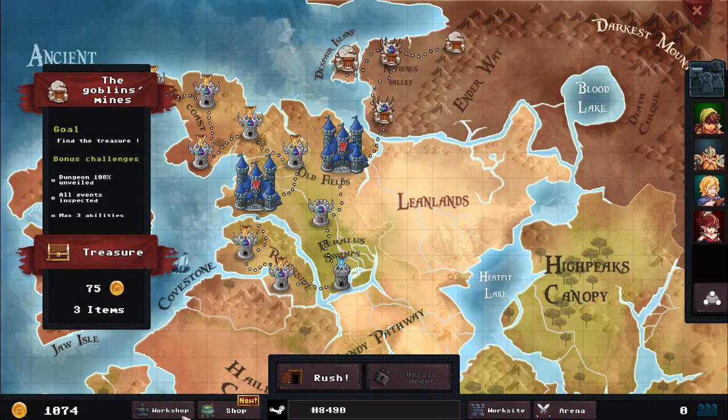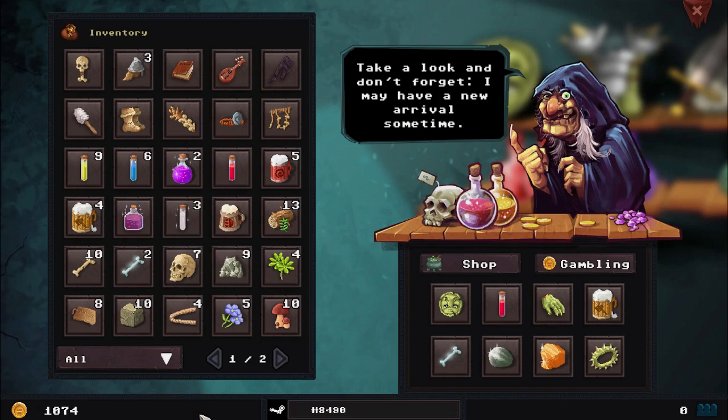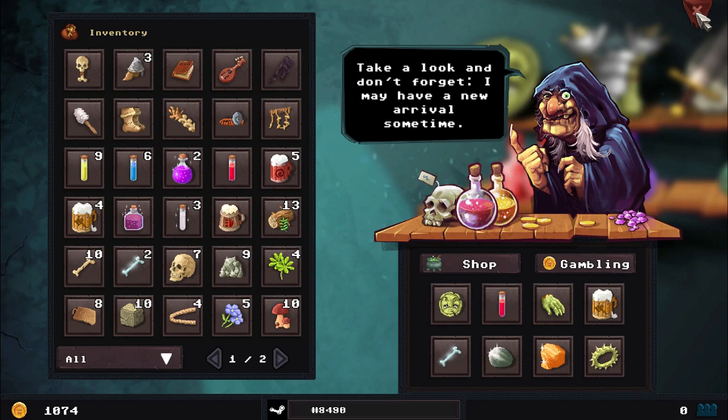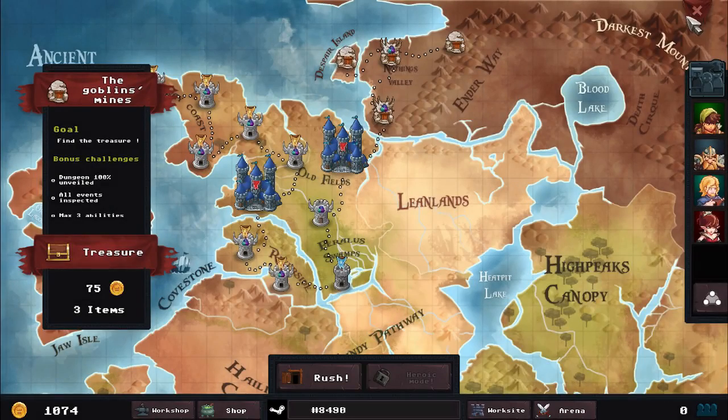We actually do gain the gold and items from that apparently, but maybe we just don't get any gold for the end chest. So that is more or less multiplayer — that's interesting. I am definitely more interested in the campaign at the moment. So we'll have to call it here for an episode for Dungeon Rushers. I hope you guys have enjoyed, and thanks for watching. Until next time, as always, take it easy.